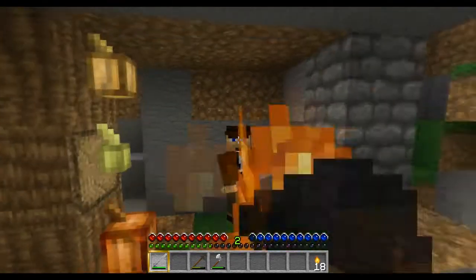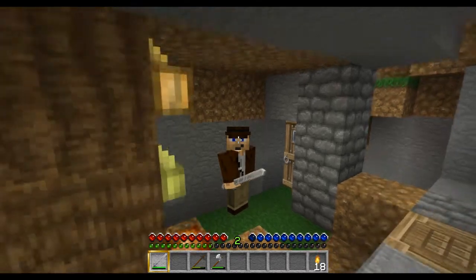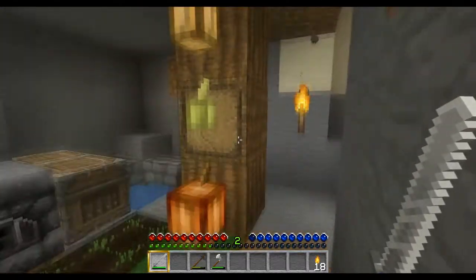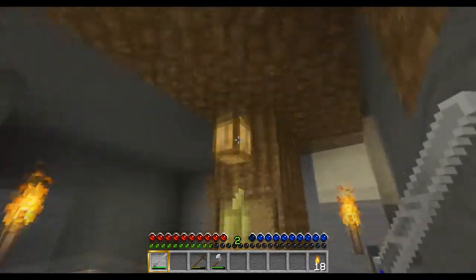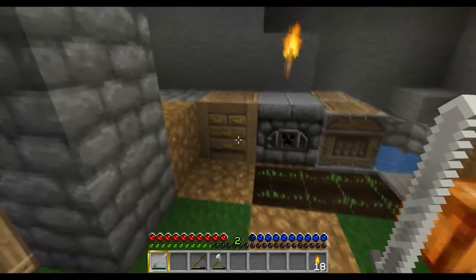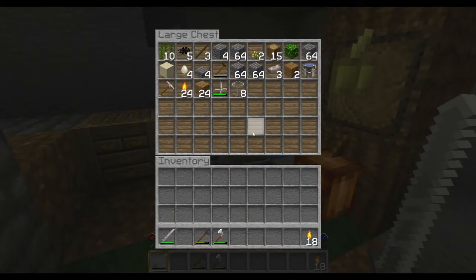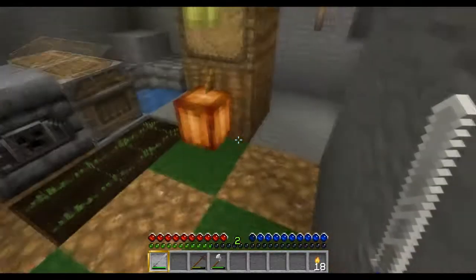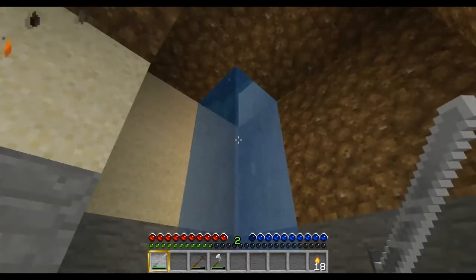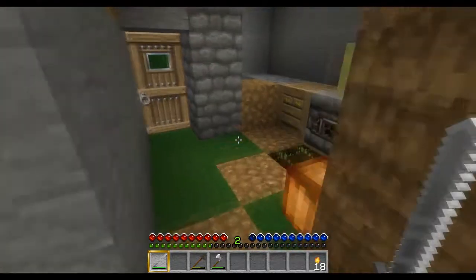I've done some more work on our little shelter here. Again, this is just temporary while we go exploring. So let's take a look around. I've got some cocoa beans going here, and I've got a little mini garden started. Crafting bench, furnace, chest with a few things in it. I'm going to have to get used to the new icons. And I've also got a little emergency exit out here in the back, just in case we get assaulted.